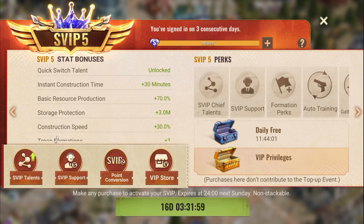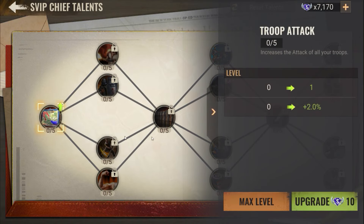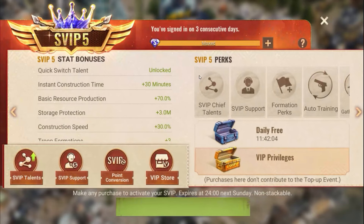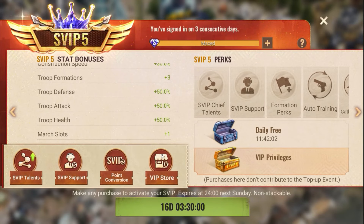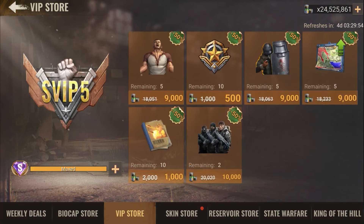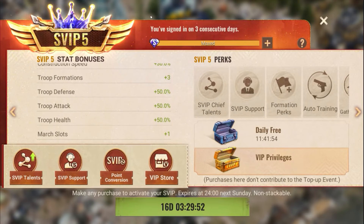Each level unlocks talent points, which you can buy and use in the talent section as mentioned in the video. There are no additional items beyond that. That's all — have a wonderful day everyone!